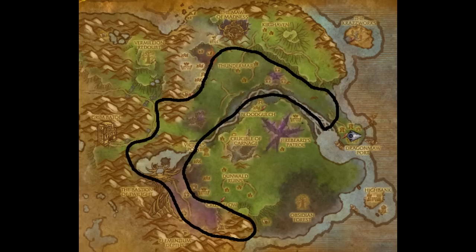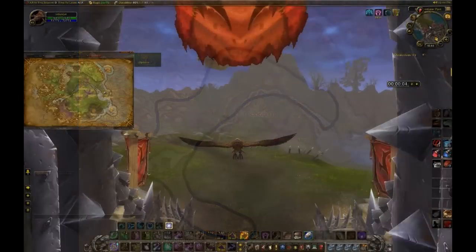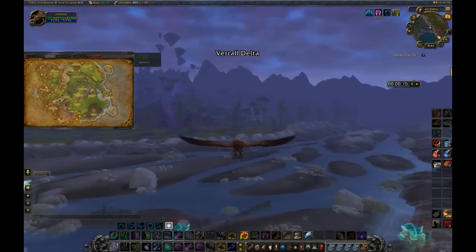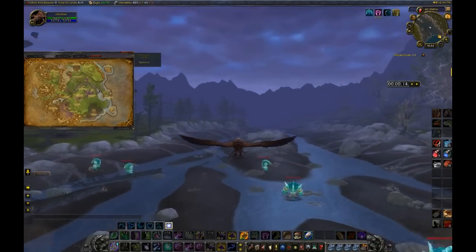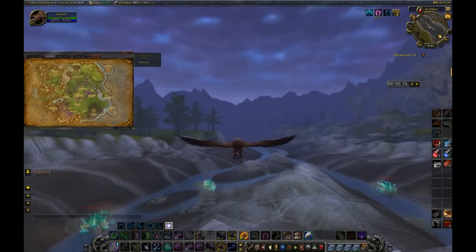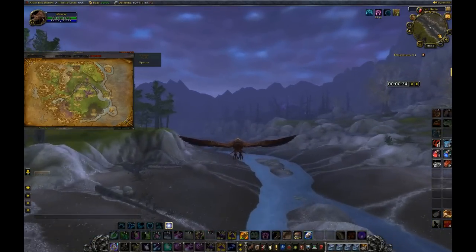Hey WoW players, hope you had a great 4th of July weekend and still have all your fingers to play WoW. Today we are in Twilight Highlands farming for Elementium Ore. The route I'm about to show you will take an average of 7 to 9 minutes with 310% mount speed, and you'll get an average of 40 Elementium per run, some Pyrite, and whatever miscellaneous gems you'll get with the Elementium.